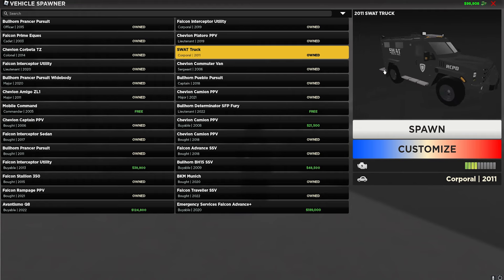The second car is the Falcon Stallion 350 — a lot of people drive this on the civilian team and criminals drive it too, so nobody will suspect anything. The only problem is it only has two seats, so you can't really take people to jail. Finally, we have the BKM Munich — the BMW X5. I've already made mine undercover and I'll show you how to get even better-looking ones. Top three: BKM Munich, Falcon Stallion 350, and Bullhorn Prancer Pursuit Widebody.